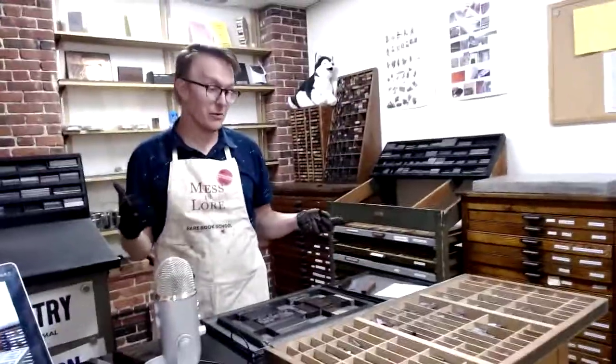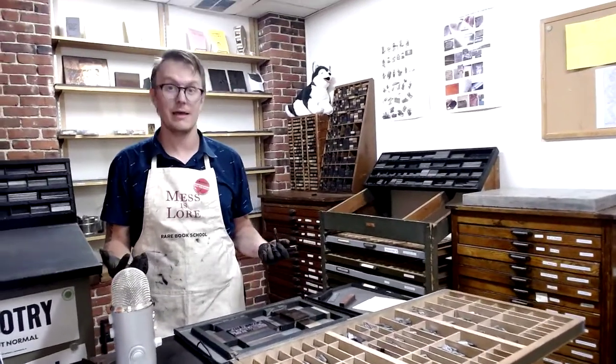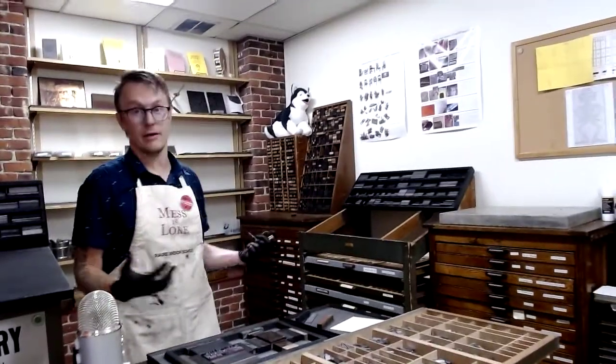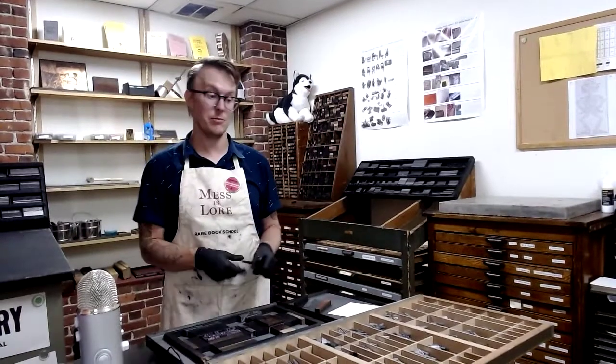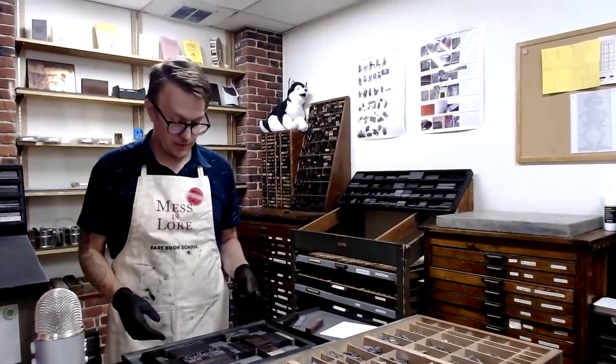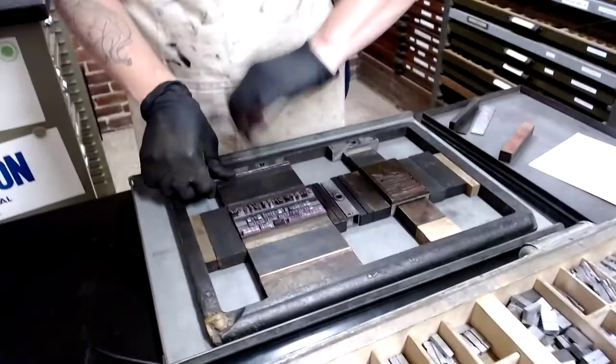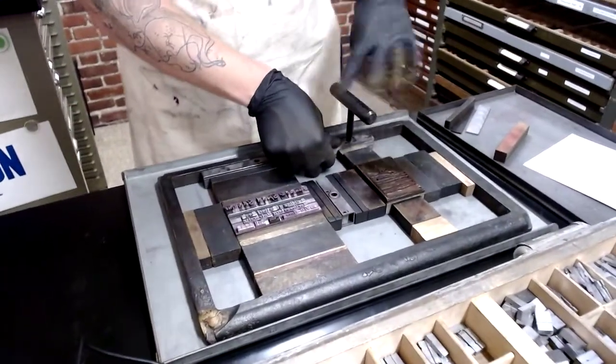The last task once you've printed is perhaps the least fun but it's important — you've got to keep everything organized so that the person coming after you in the print shop can find what they need where they expect to find it. So we've got to put the type back. This is called redistributing the type. When you're done, you unlock the coins.